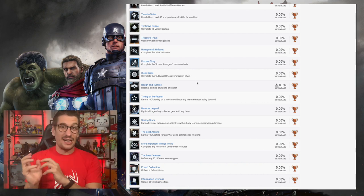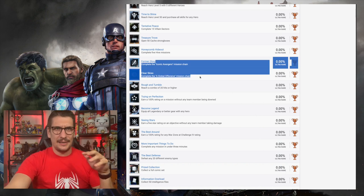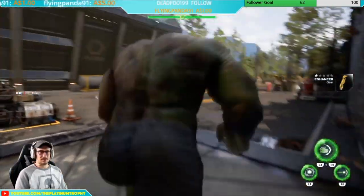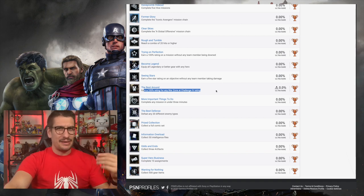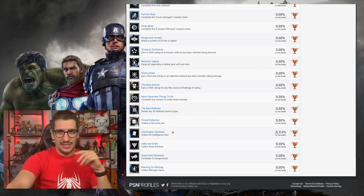There are several 'Complete the Mission Chains' trophies — these could be story or side quest related, I'm calling them story-related for now. 'Reach a Combo of 20 hits or higher' is pretty straightforward. 'Earn 100 Rating on a Mission' is getting your S-plus rank. 'Equip All Legendary or Better Gear with any hero' could take time depending on how hard legendary drops are — could be sped up with microtransactions. 'Earn a 5-Star Rating on any objective.' 'Complete any mission in under three minutes.' 'Defeat any 20 enemy types.'